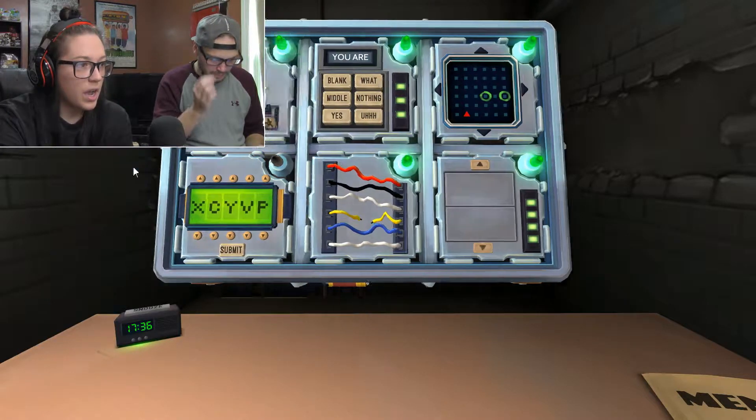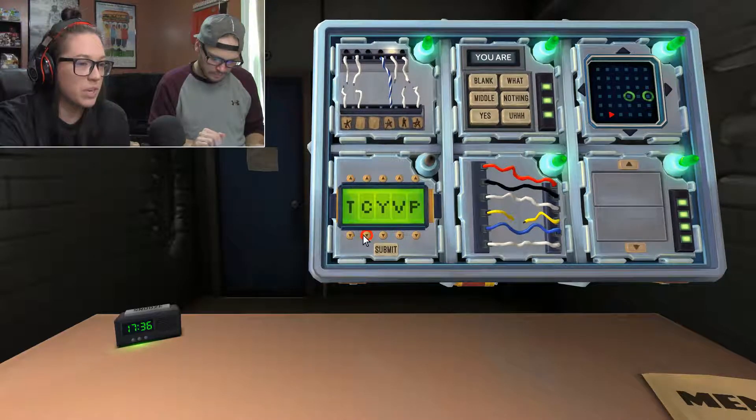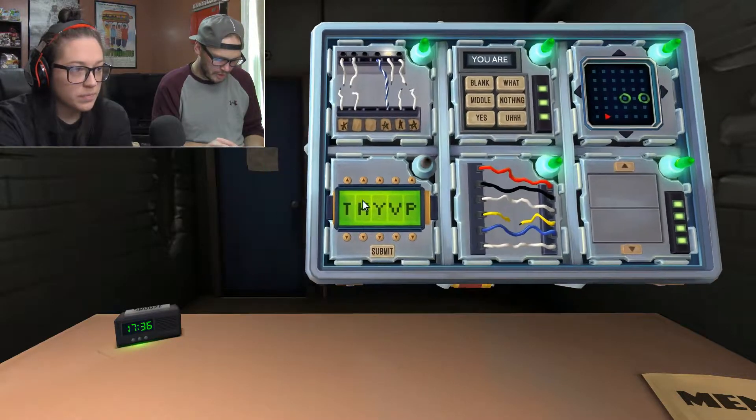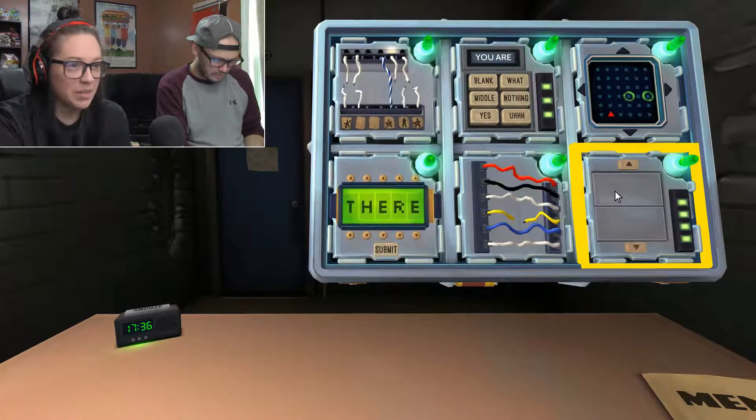The password — not the Morse code. First possible letter: T. Could be there, there, these, thing, think, three. Do you have an H for the second letter? Yeah. I think it might be 'there'. Yep, got it. Let's save Morse code for last and go to Simon Says.